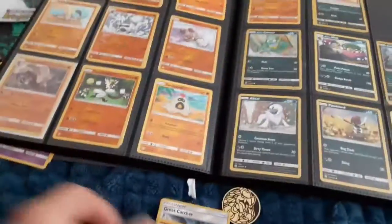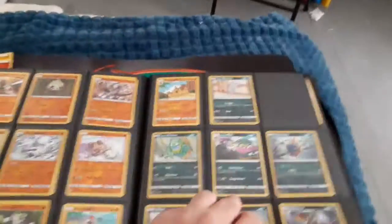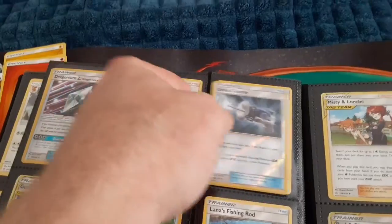You can see it now. We flip the page to where Pangoro is — we didn't have the Reverse Holo on the Pangoro, so we cleared up a few cards in this set. We're still missing a whole bunch of cards. Go over to Great Catcher — nope, we didn't have the Reverse Holo on that one either, that one goes right in.